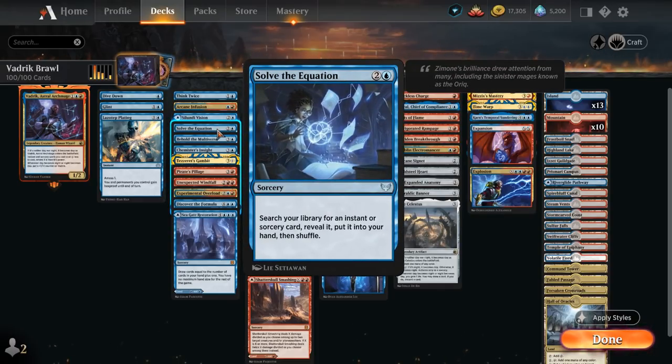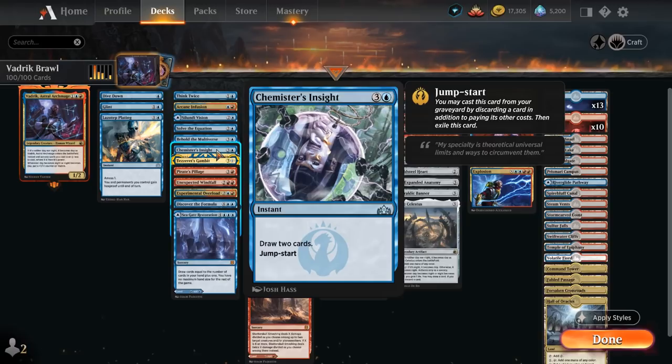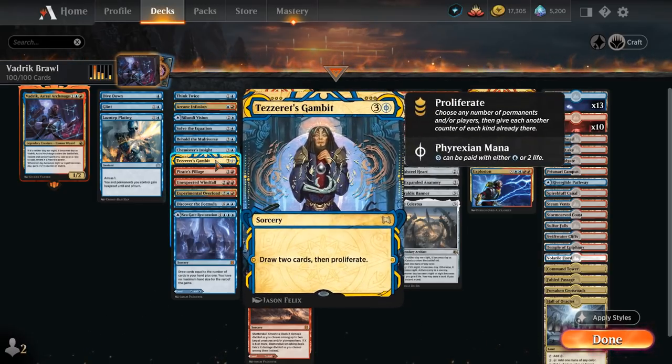Solve the Equation can tutor up any instant or sorcery. Behold the Multiverse can scry 2 and draw 2, and can also be foretold. Chemisters Insight draws 2 cards and has Jumpstart. Tezzeret's Gambit is quite synergistic with Vedric — we can use the Phyrexian mana, and if Vedric has 3 power we can cast it essentially for free, drawing 2 cards and proliferating to put an extra +1/+1 counter on Vedric. Pirate Spillage can generate extra mana with a large Vedric — discard a card, draw 2, and generate 2 treasure tokens, potentially for a single red mana.